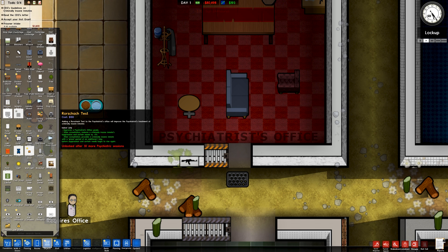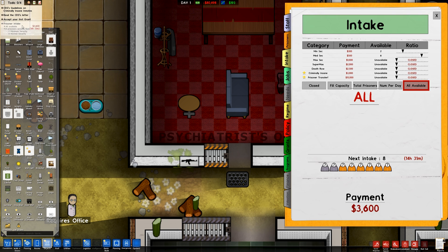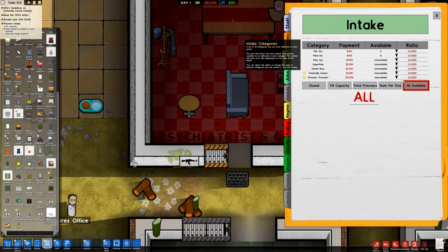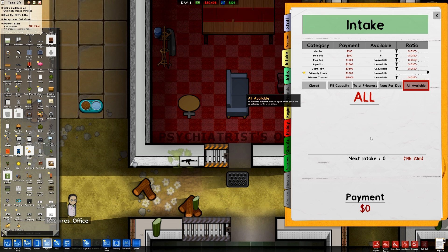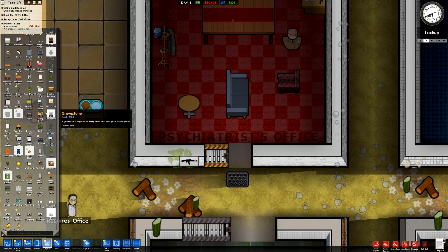There's also a Rorschach test. Let's get some inmates in here — prisoner intake, all available — and we're only going to have criminally insane people coming in. I reckon that's the way to go, and then we can start testing them up and see what happens.